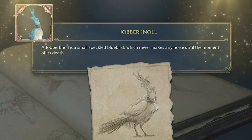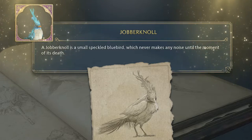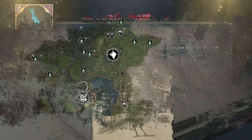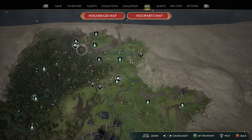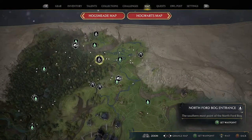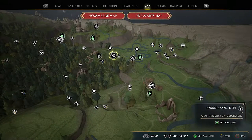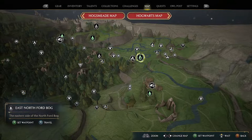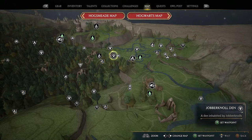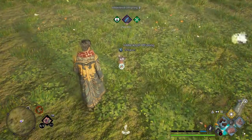Next is the Jobberknoll — a small speckled blue bird that never makes any noise until the moment of its death. Head all the way north to the North Ford Bog entrance, then just to the right is the Jobberknoll den. If you haven't got that fast travel, there's another one to the right as well. After grooming these, they reward you with five Jobberknoll Feathers.